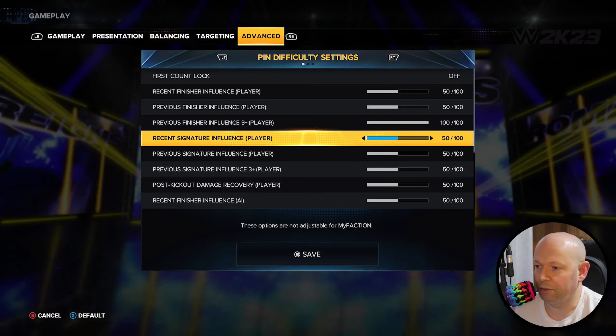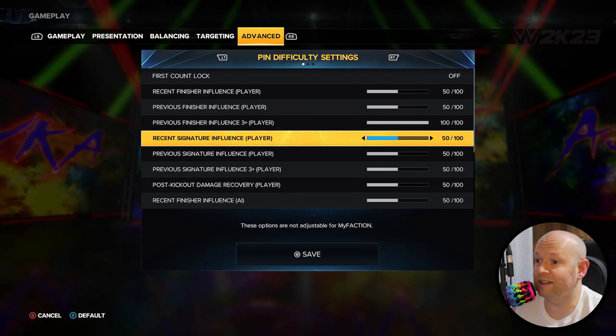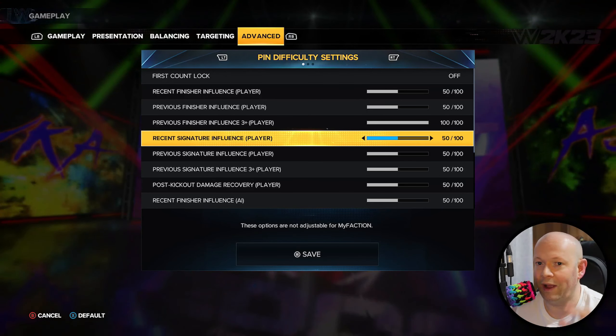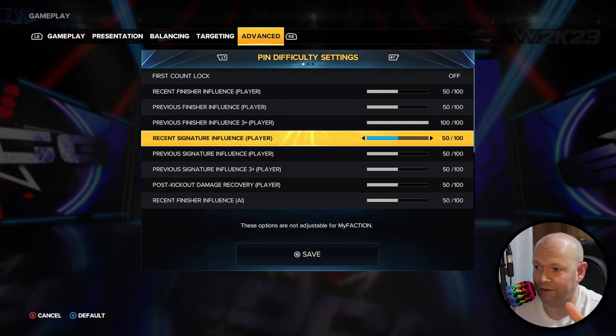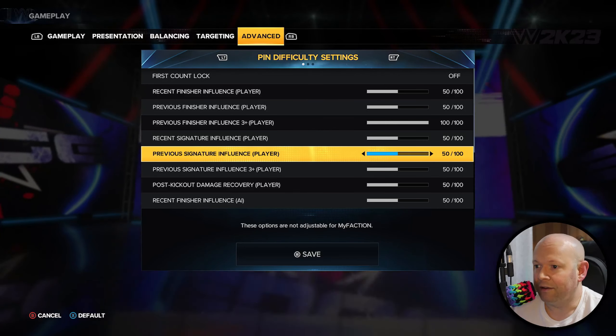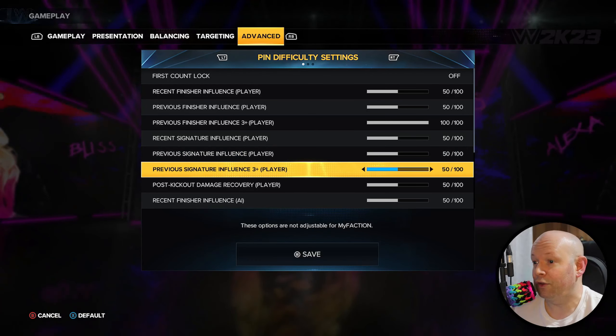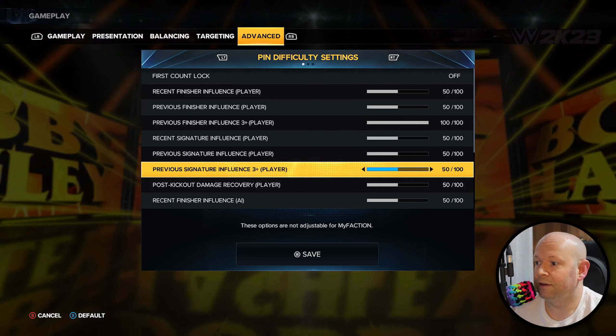Recent signature influence is the same thing but now for signature moves. Recent is your first, so it should be called first signature difficulty. Then second signature difficulty, and then third signature difficulty.